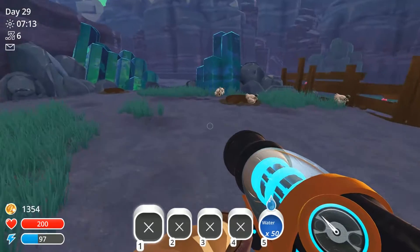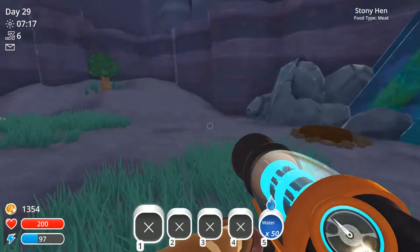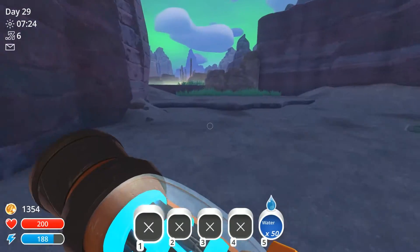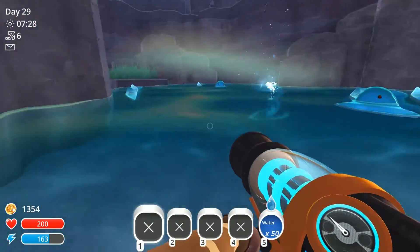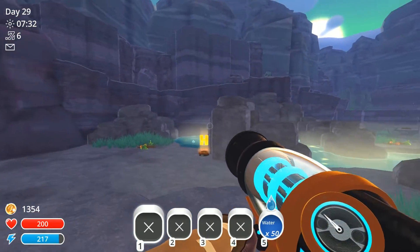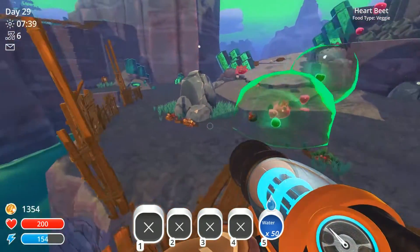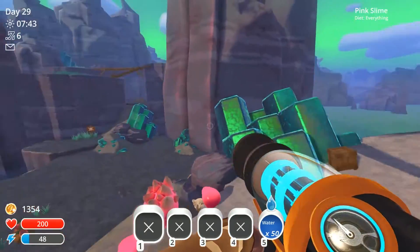Let's see if there's any hiding up here. Some stony hens. Hop down here. Little puddle slimes. Let's go ahead and head out this way. My stamina is so much better now though.